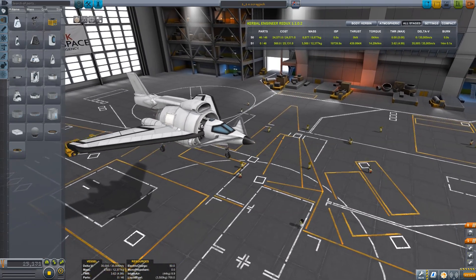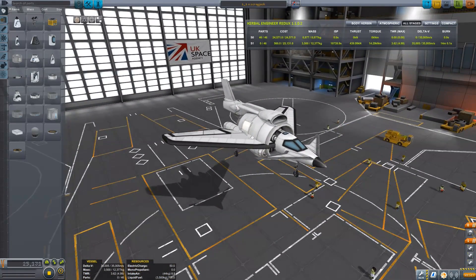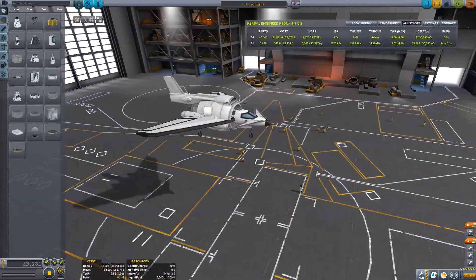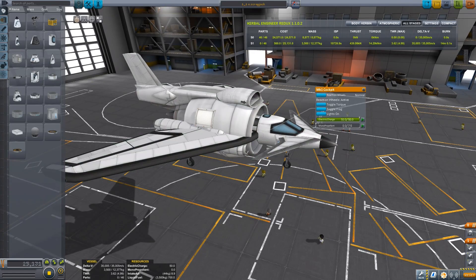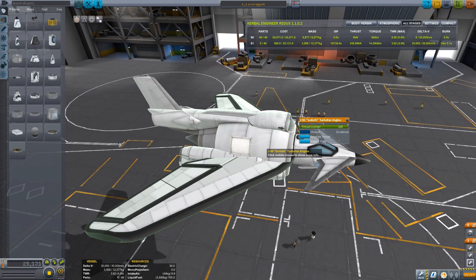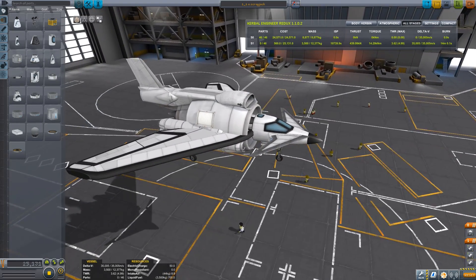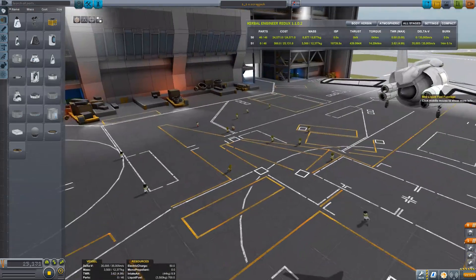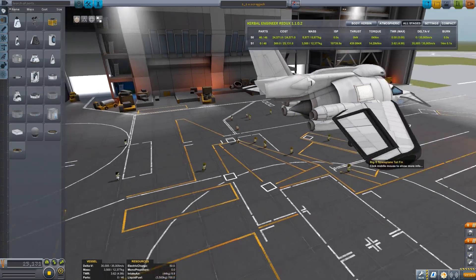First of all, we've got the Scrapjack — it's just a name I mashed together because I couldn't think of anything else. It's got a regular single Mk1 cockpit, one very large Goliath turbofan engine, which is kind of the base of the entire jet. On the back we've got four — count them — four Juno basic jet engines, just for a little bit of additional thrust.